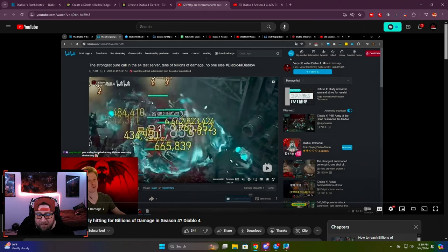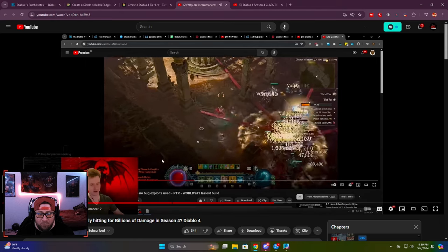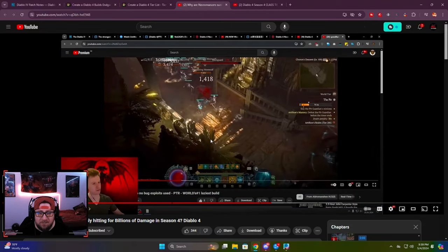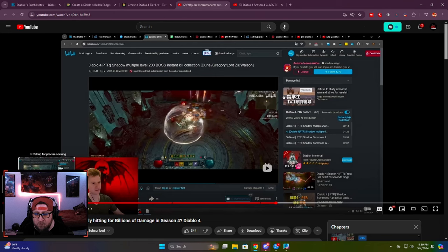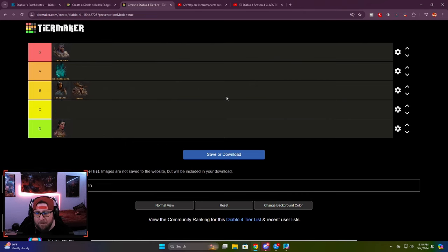At the start of this video it was presented to me that necros with minions can hit for six billion or 30 billion damage. Shadow DOT necromancers look really cool but seem like a normal build — nothing too much higher than a top-of-the-line bone spear build. For the golem build doing six or 30 billion, I'd really like to see some gameplay, so if somebody can post a link in the comments, let me know. Until then, necros are still going to be ranked lower for me.